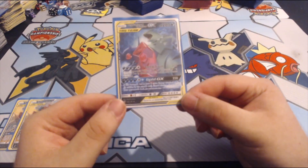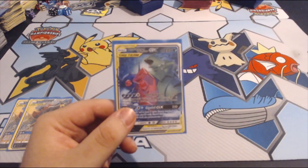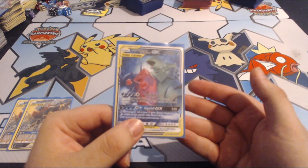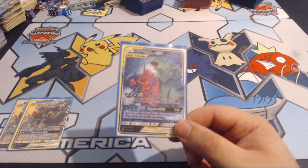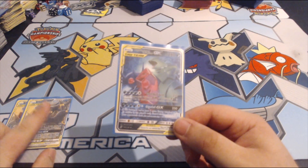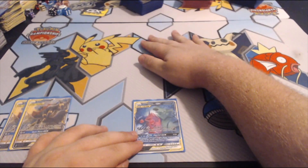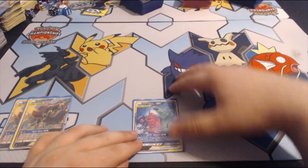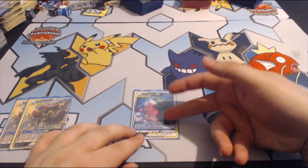The next tag team is Mega Sableye Tyranitar Tag Team GX. In addition to being really cool looking and a cool duo — a Mega Pokemon in the tag team — the card is also really good. 280 HP, really tanky. The attack we're using is Greedy Crush. For four Dark Colorless — five Colorless in this deck — that's 210. And if your opponent's Pokemon GX or EX is knocked out by damage from this attack, take one more prize card. Since Black Lance does 60 to a bench Pokemon, if you're finishing up that 60-damage Pokemon with Greedy Crush, that's 270, which will knock out most Pokemon GX tag teams. So you'll be taking four prizes if you knock out a tag team, or three prizes if you knock out a regular GX.